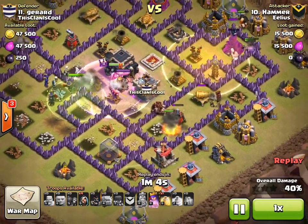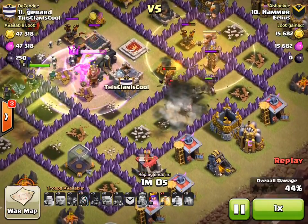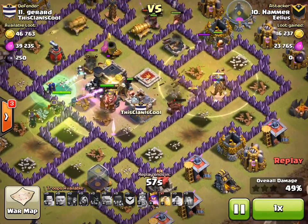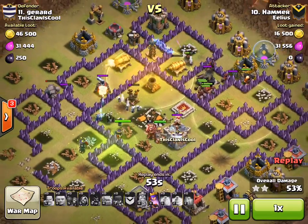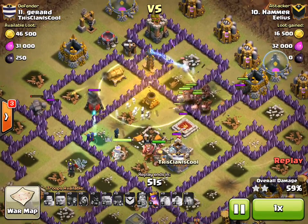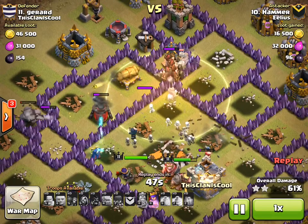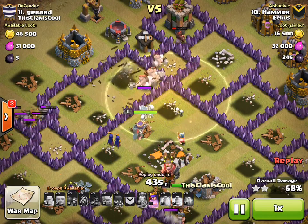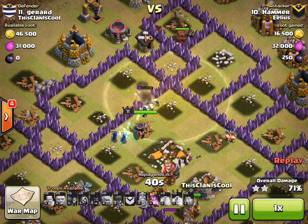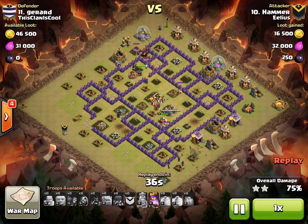Now that we've already seen two giant bombs go off, you can see there was still one giant bomb remaining there. In that circumstance, the hogs jumped straight into a heal spell and at this point they're already back up to their max. He's also taken that into consideration for the next heal spell he's put down — over that same area — so if those hogs were going to go over where that giant bomb would be, they would be healed and back up to scratch.